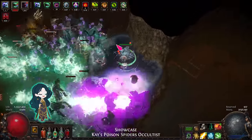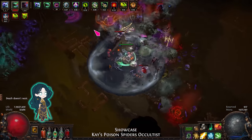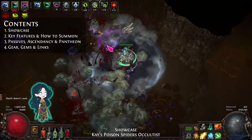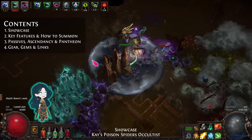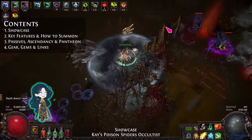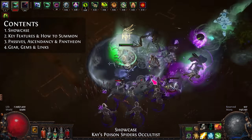Note that the build can be difficult to play due to the spider summoning mechanic. After the showcase, I will talk about the key features of the build, the passives, ascendancy and pantheon, and gear including gems and links.